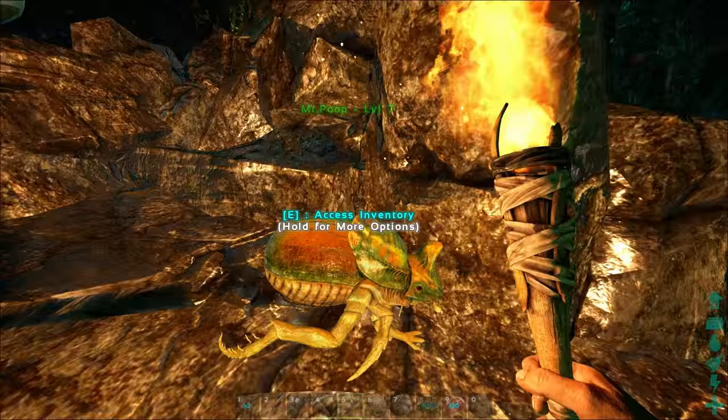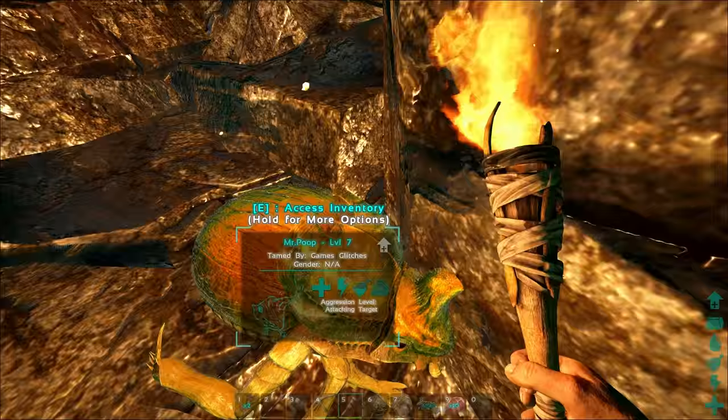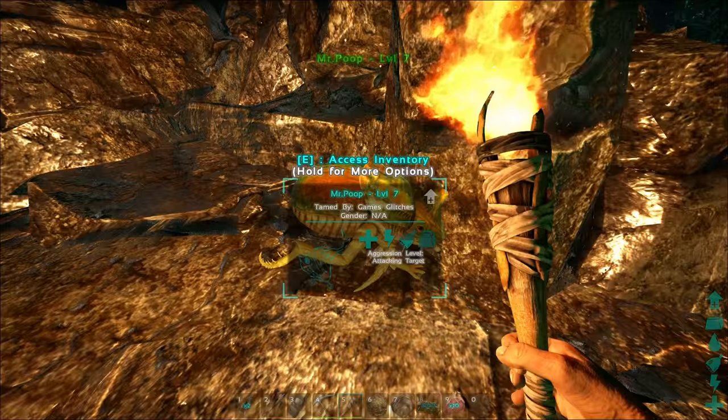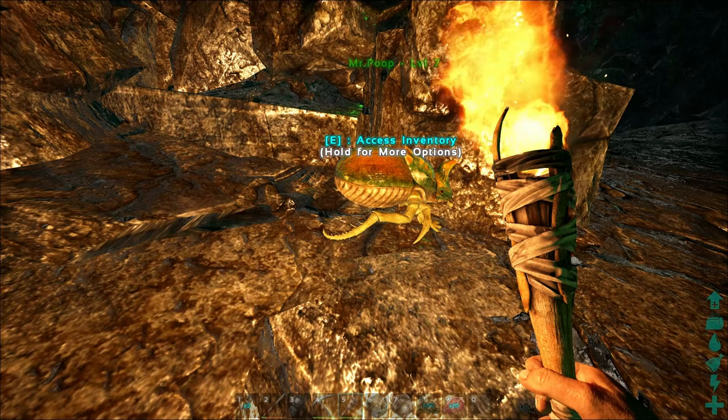After you've tamed yourself a 'Mr. Poop,' it's time to experiment with your poop gatherer. Look at him! I could imagine him on some crazy servers with wonderful different colors — a whole different color scheme. They would look like Skittles all over the place — paint them different colors, red, green, blue — you've got yourself a rainbow.